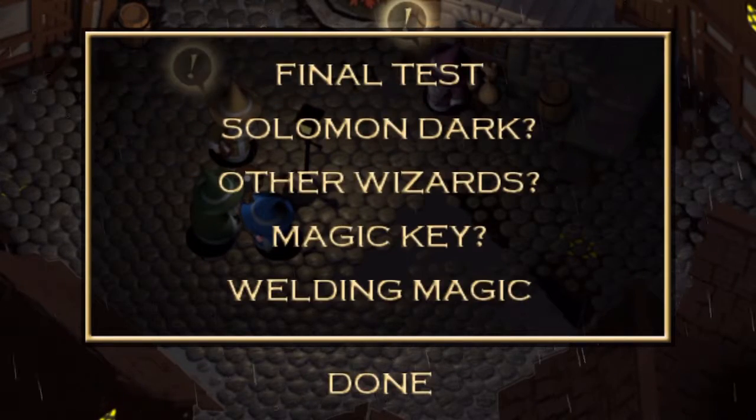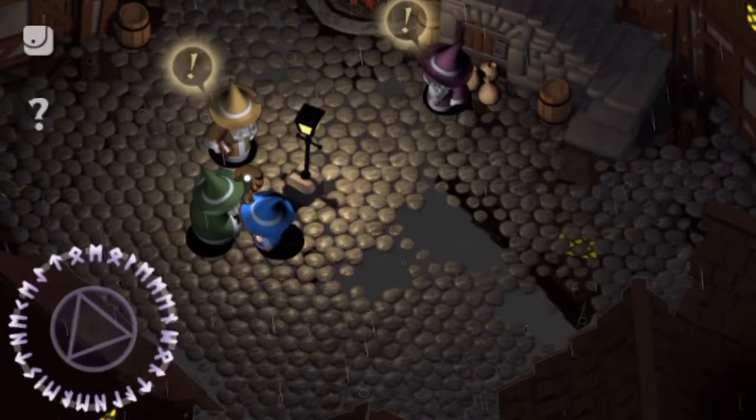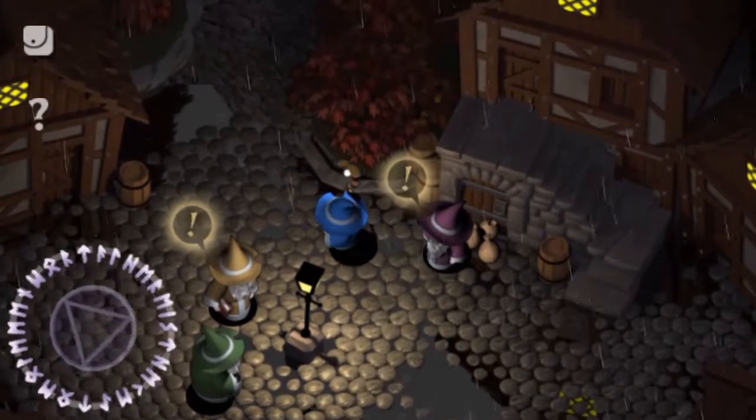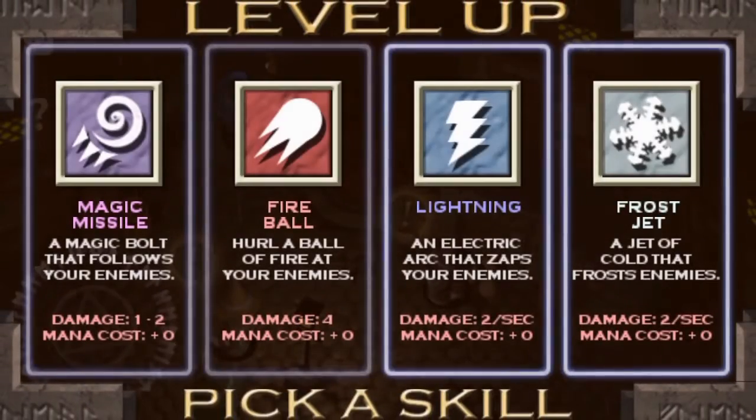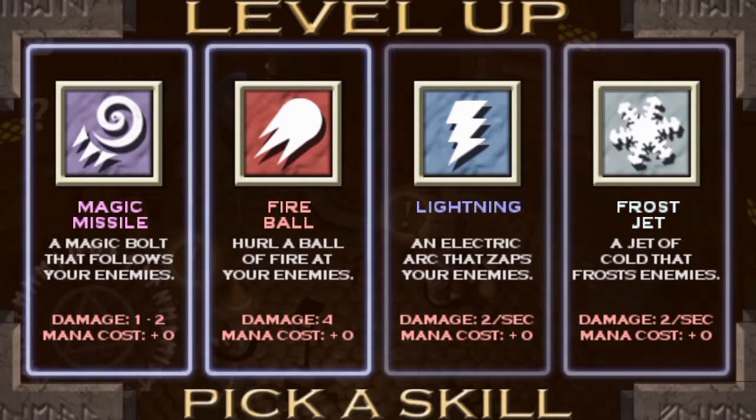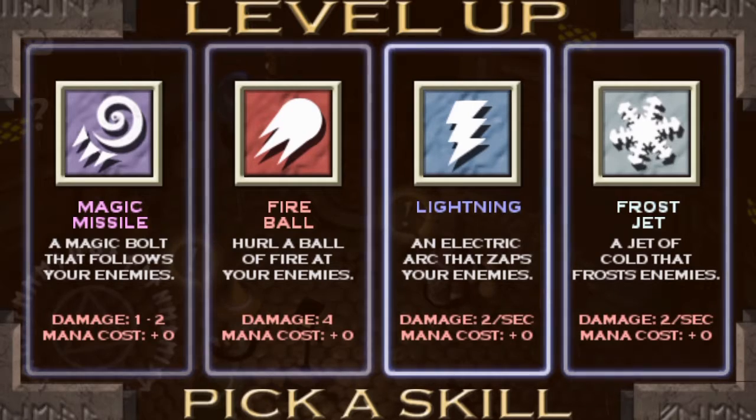Okay, so the final test involves Solomon, a dark wizard, a magic key, and healing. Time to pick a skill — let's go with lightning.